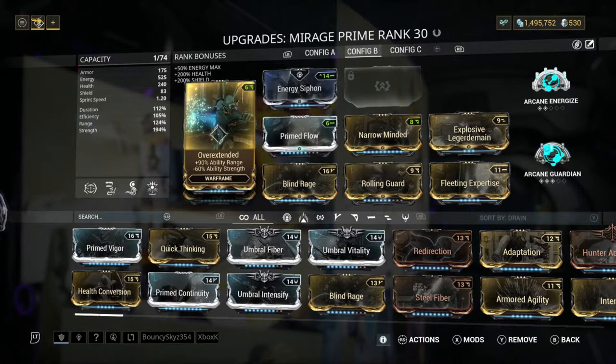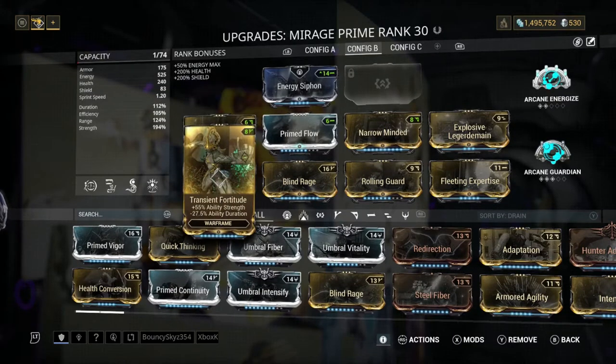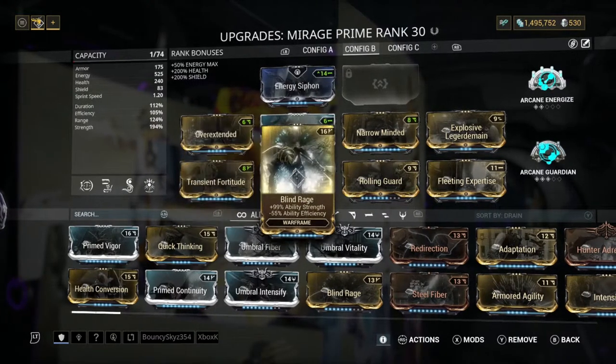Next is Overextended, so we can have the maximum amount of range, because you want to have a nice amount of range. Next we've got Transient Fortitude — we have this on here so we can have a very nice amount of ability strength. Duration doesn't really matter to be honest, so yeah, definitely want this on here for ability strength.